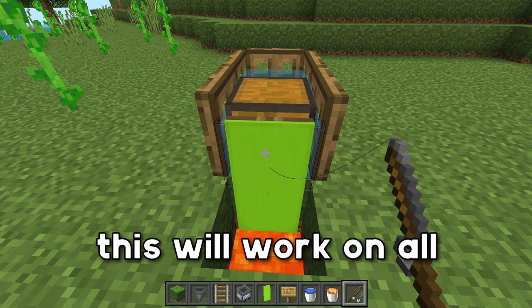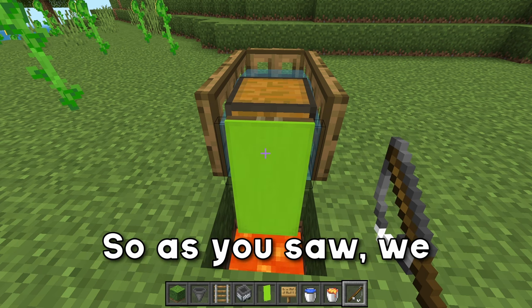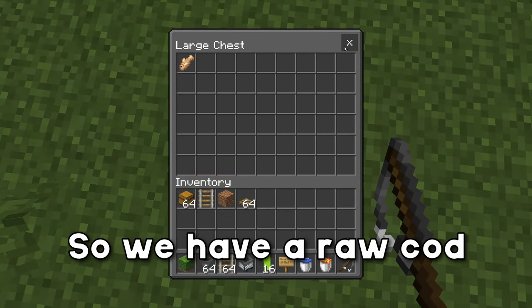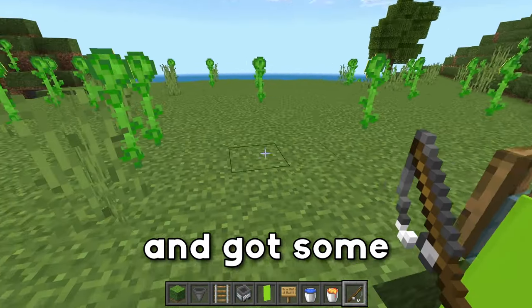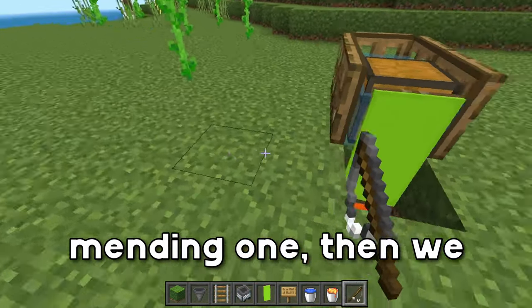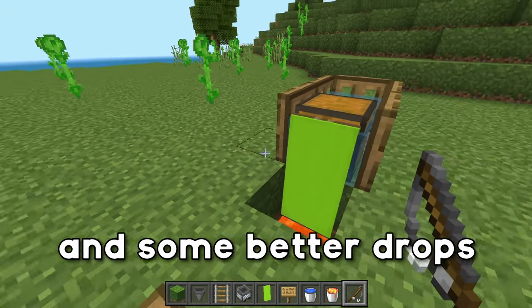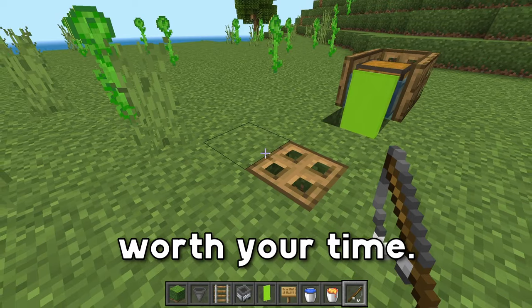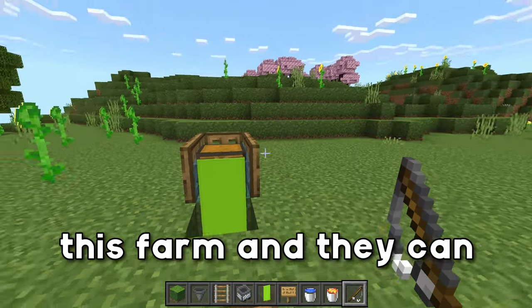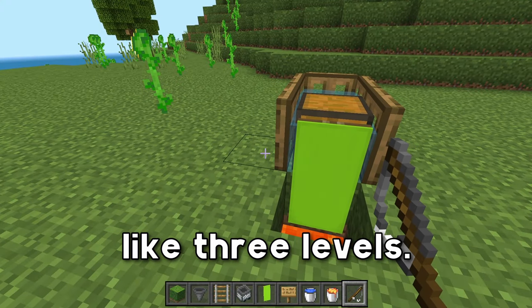This will work on all platforms including mobile, console, and all that. As you saw, we caught a fish, got the XP, and the drop is down here - we have a raw cod. With enchantments like Luck of the Sea 3, Lure 3, Unbreaking 3, and Mending 1, you'd get better rates and better drops. An important note is that it's not really worth your time to enchant a fishing rod, because you're going to catch tons of fishing rods using this farm, and you can throw those into an anvil to get a god-tier fishing rod for like 3 levels.